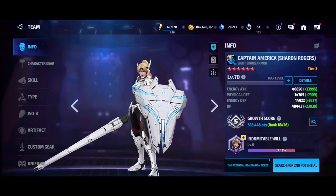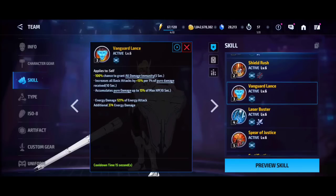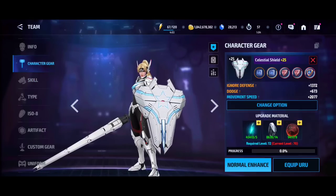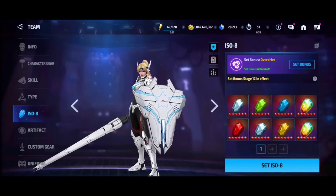This uniform is Mythic Doubt. This is how the stats look like on this uniform. We still only have three HP Odense Blessings. You have to go HP because the third skill gives you accumulation based on HP. It is better to go for HP Odense Blessings. Then if you want, you can go for Attack Odense Blessings as well. Movement speed, all skills are level 6. Type Enhancement rank 5, ISO 8, Overdrive stage 12.